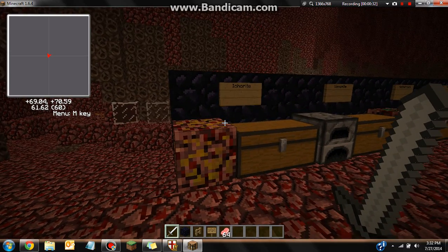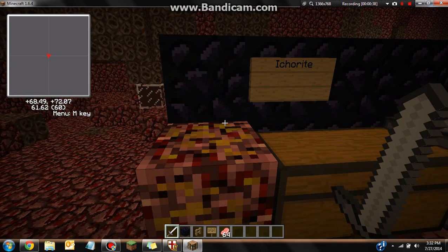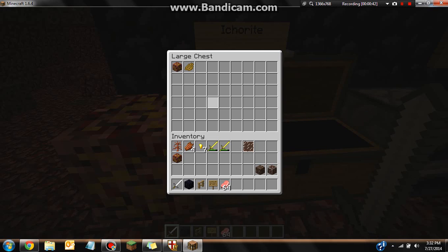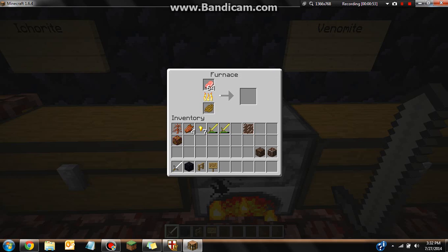First I'm going to go over the ores. Icarite — it's like the coal of this dimension. When you mine it you get this, called an Icarite Shard, and that's the block. It's like the coal of this dimension but a little better than regular coal in the overworld. It cooks just like regular coal but lasts a little bit longer.